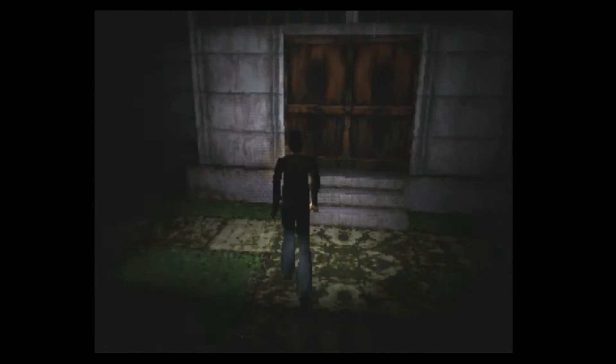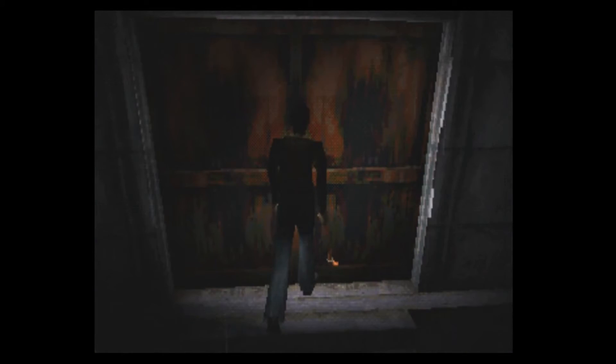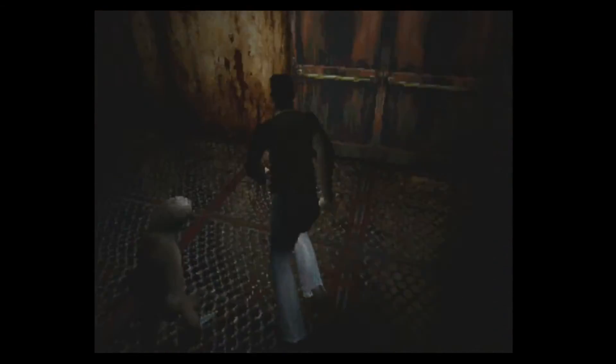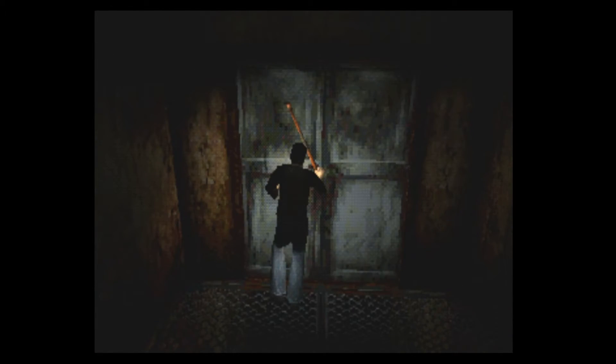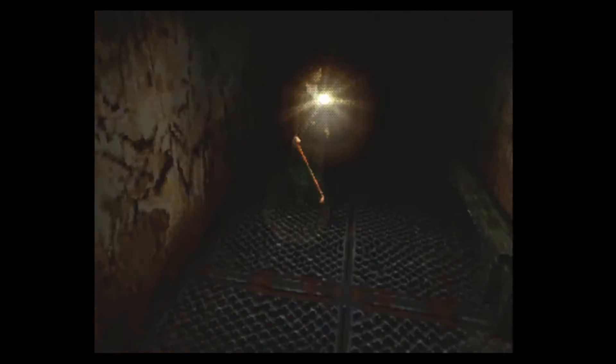The other area type is what I like to call dungeons — landmarks like Alchemilla Hospital or Midwich Elementary School. Inside these dungeons there is a lot more puzzle solving and more combat. There are also two different versions of each area you'll have to go through, which is a big staple of the Silent Hill series. There is a normal version and the other world version — a nightmare version that looks much more hideous and has a lot more danger to it.